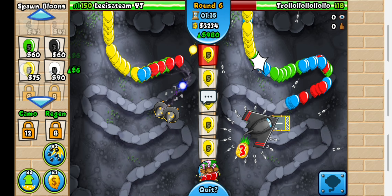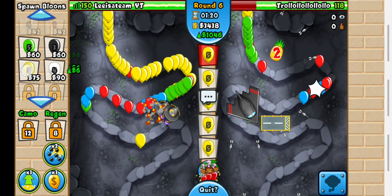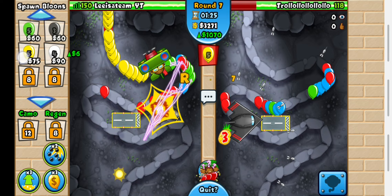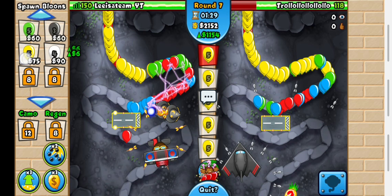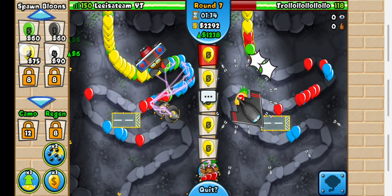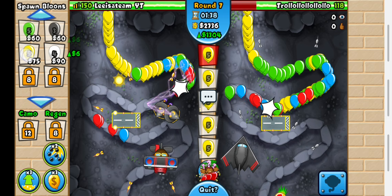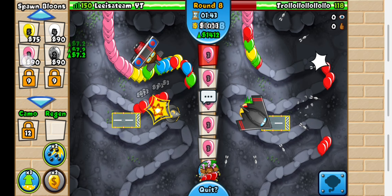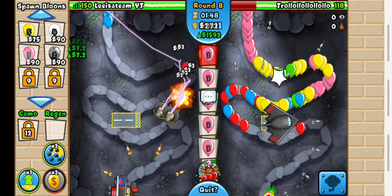We have Yellows now. I think I'll use my Rubber to Go on Round 8. He has an Operation Darkstone — that's a pretty good idea, I should get one too. It's pretty cost efficient. I think 8 Path should be best, or maybe Circle Path — I'll just stick with 8 Path. Round 8 is here. I'm going to use Rubber to Go to get some money off the Pinks he's sending. And of course he's going to stop sending Pinks.